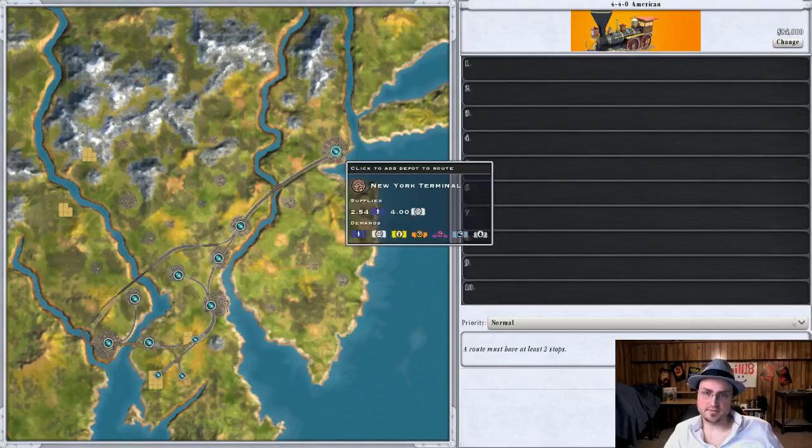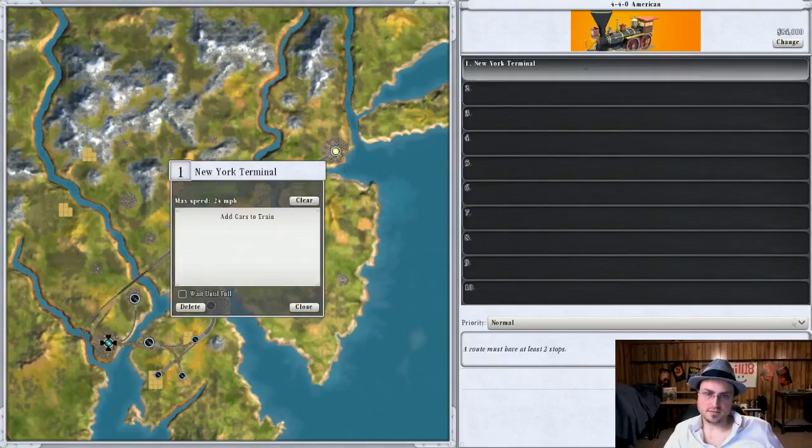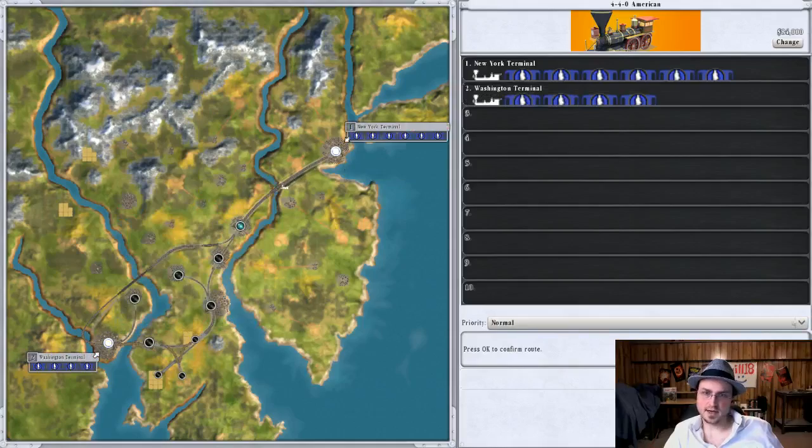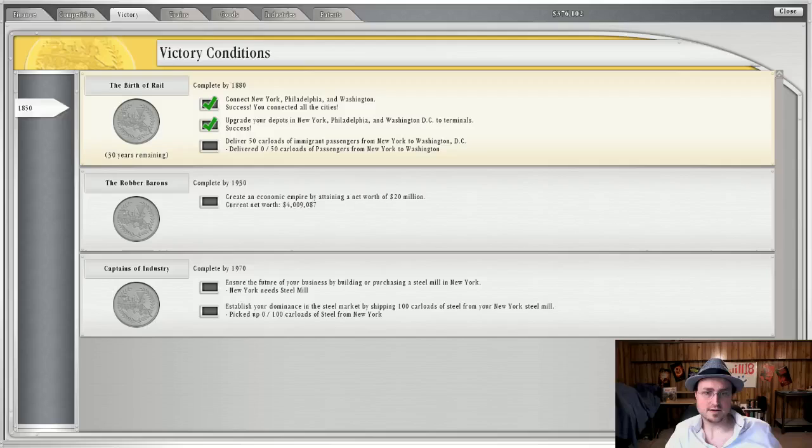Build another train — New York, six cars, wait for full, bring them to Washington, dump a couple of cars, don't wait for full. That should achieve that goal pretty easily, although time is of the essence. 50 carloads is a lot of carloads. And net worth — which is fine, that should hopefully just happen by itself.